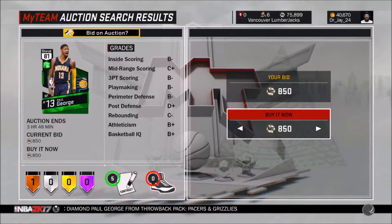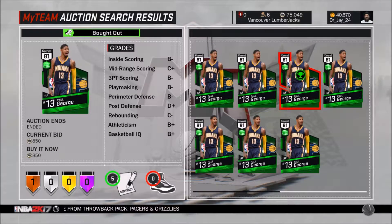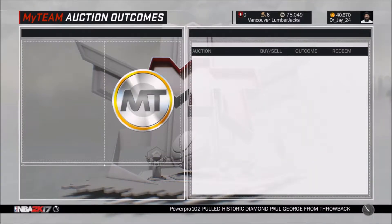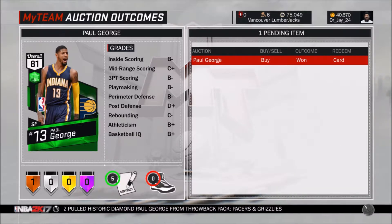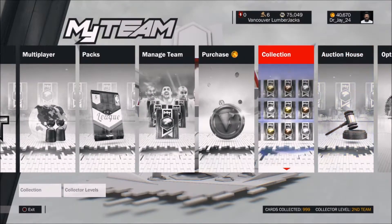I was originally at 80,000 MT but now I'm at 75,000. But at least the cards collected is going up for a cheap price. My whole philosophy is that you can buy one player for so much — like all your MT — or you can buy tons of players with your MT so your collector's level goes up. That's kind of my way of looking at it.